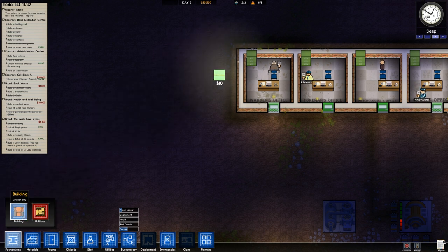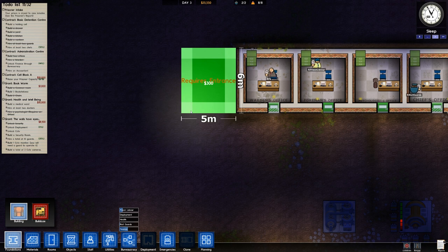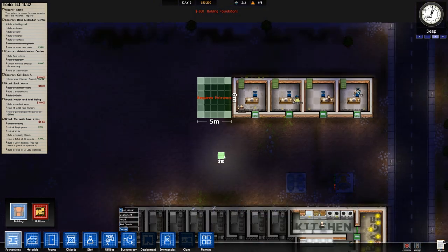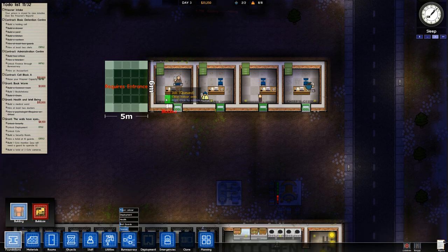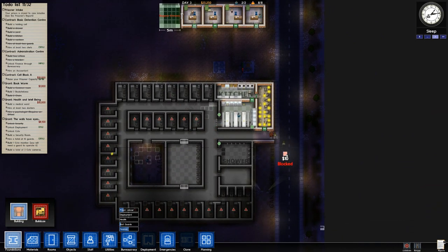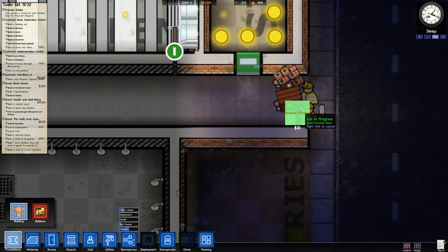We just need one more office for the accountant, so let's build some foundations and get a final office in place. An office has to be four by four — that should be about right. The workers will come out here and build that, then we can put in the desk, the chair, and the filing cabinet. That will be where our accountant works out how we can make the most out of our prison and squeeze out the most from the government money.